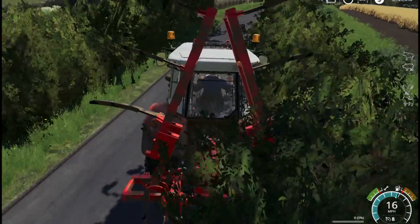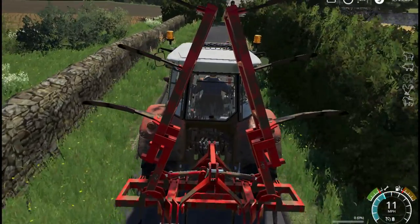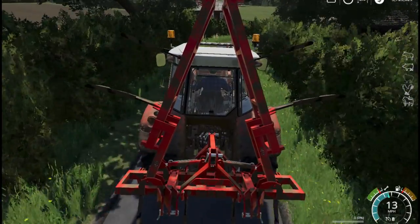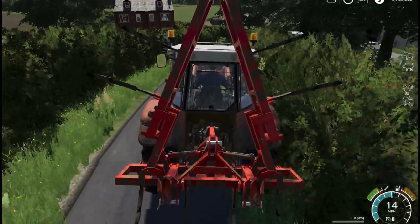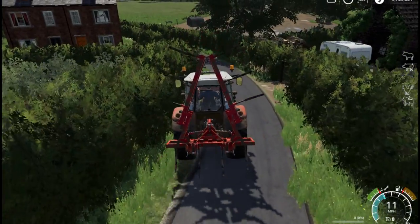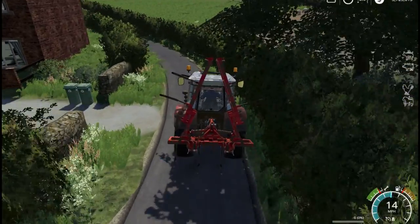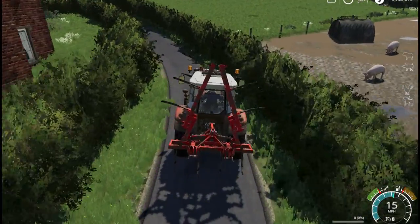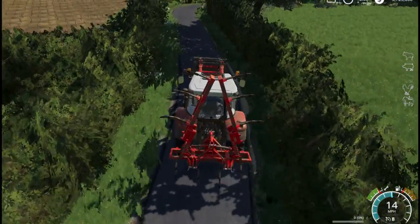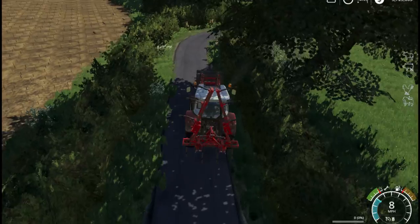The nice thing about the Lizard plow is that you can plow in reverse — you can just back up and it plows when you go backward as well as forward. So when you're out there plowing a field and you need to touch up an area you missed, you just go back and forth; you don't have to turn around. We'll show you that later on. We use a lot of Lizard implements on the farm.